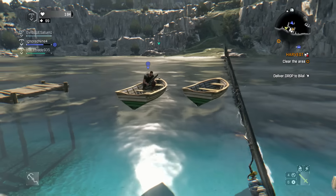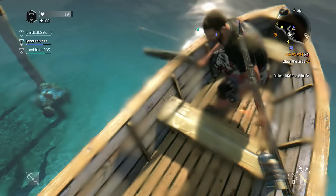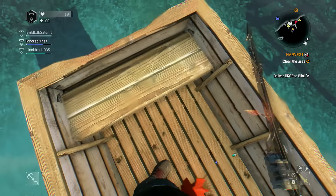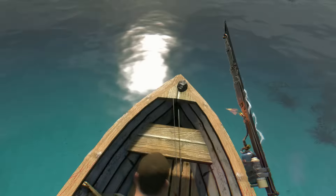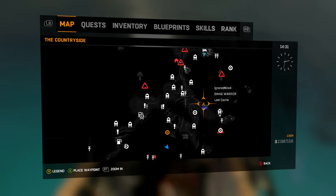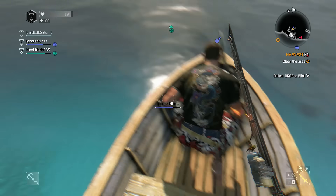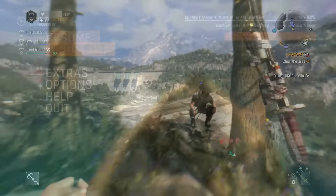This one's kind of easy to find — it's on a boat. So you should be able to find this one easily; it's probably the easiest one of all these rocks. Here it is, it's on this boat right here. Go up to the top — it's right here on top of the boat. Here's the location so you guys can come find it. It's probably the easiest one of all of them, so you should be able to find this one easy.